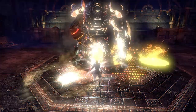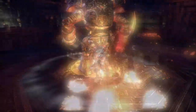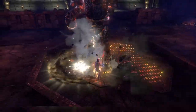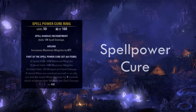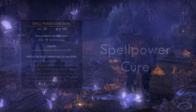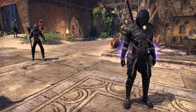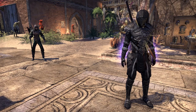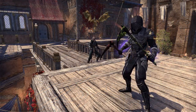The effect will stick with you even when you leave the circle. Where should you expect the circle to appear? The support procs Olorime by placing down ground-based abilities. Since wall of elements is popular for this, most of the time you will find a circle just behind the boss. Olorime is not the only set capable of giving you the major courage buff. Spellpower Cure does the exact same thing. Usually in this case the healer is wearing it, and you don't need to do anything special to receive the buff. If you want to find out if your healer is using Spellpower Cure, all you have to do is look at your character's forearms when you're getting healed. If they glow purple like this, your healer is using Spellpower Cure.